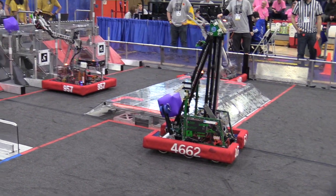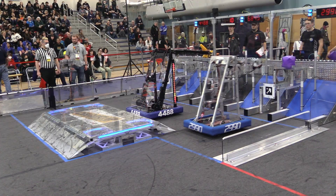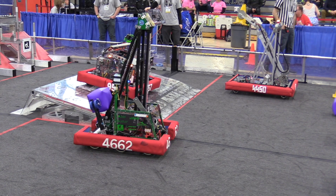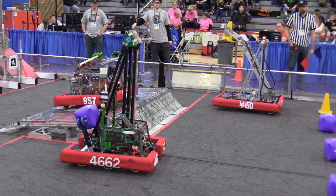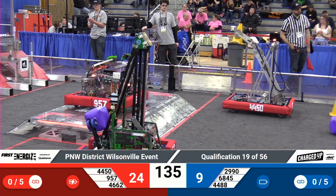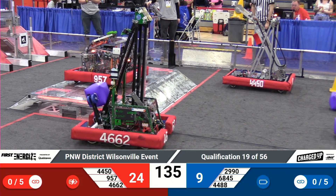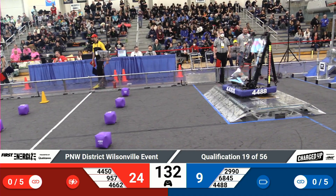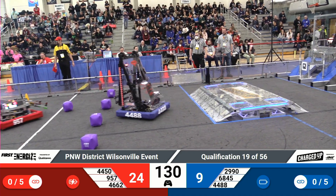Underway in qualification match number 19. 957 places a cube on the upper tier, as does 2990 Hotwire — one there for each alliance. 957 settles in on top of the red charging station, and as drivers take control of their machines, we're at 24-29, advantage to your red alliance.